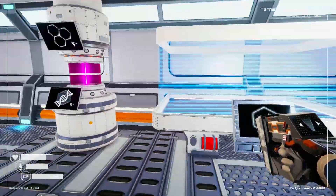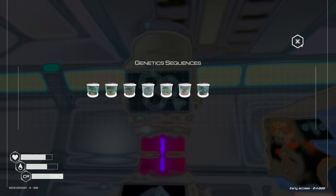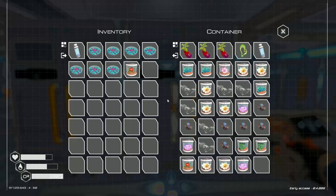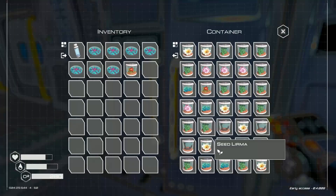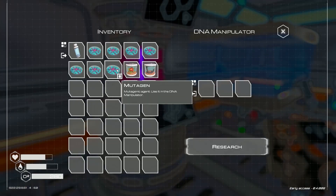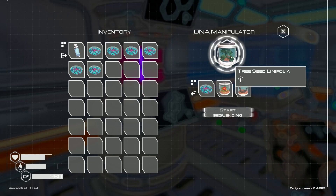Alright, let's see what we need to make these. For this one I need Shanga and Treebark. Let's grab Shanga and I think I have extra Treebark somewhere — maybe over here. Yes, Treebark. So I should be able to make this now. I need to put it in here: one, two, three. Now I can make it. There it is. Start sequencing.